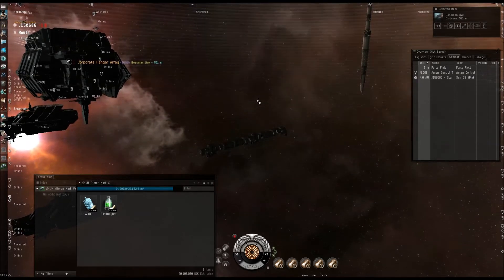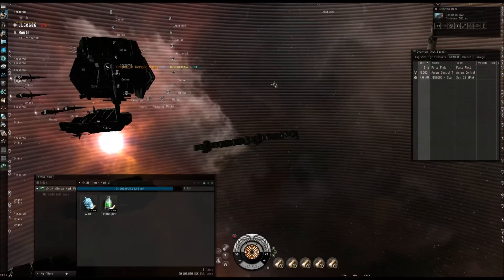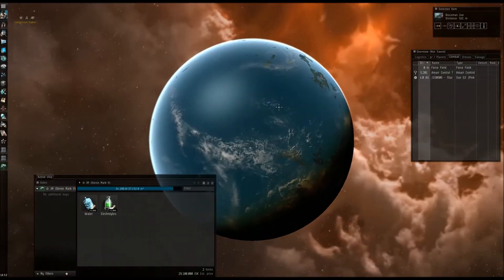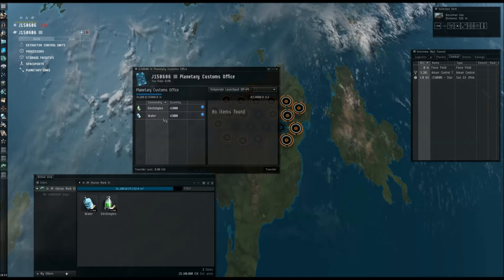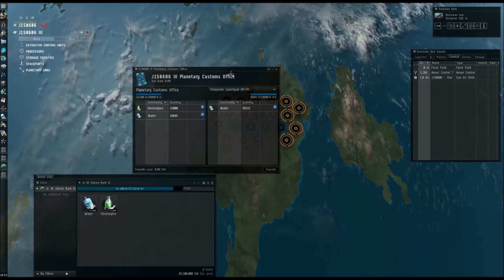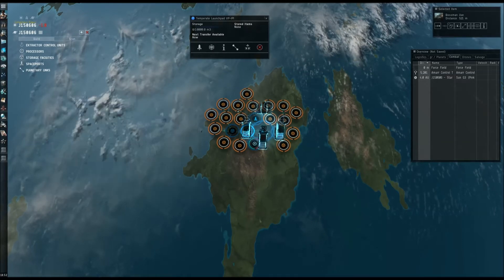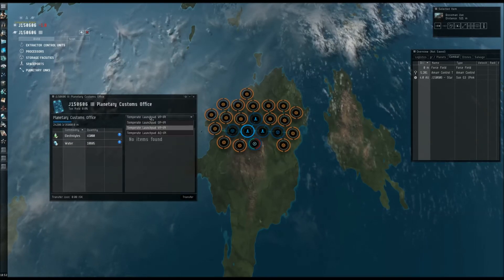Welcome back. So what I've already done is gone to the planet and filled up the POCO with materials. I'm going to go there with a second trip just so it's easier. I always put my water on the left side, so that's what we'll do. There's our water — we've already deposited 45,000 to it, but it can only hold 26. Since these little storage guys cannot actually launch stuff back and forth, we have to move it manually, so it takes just a minute. We will do an expedited transfer.